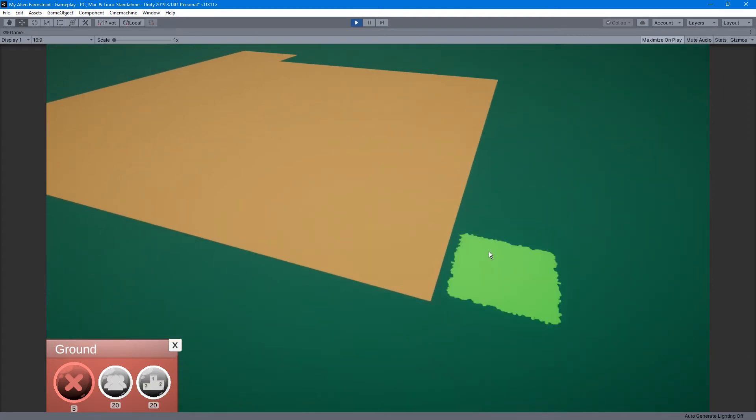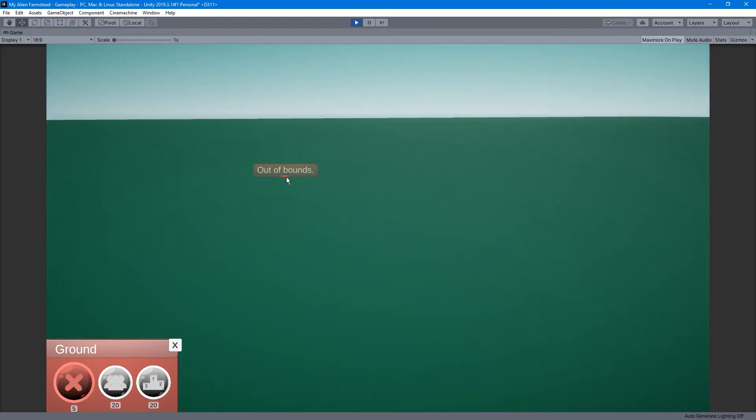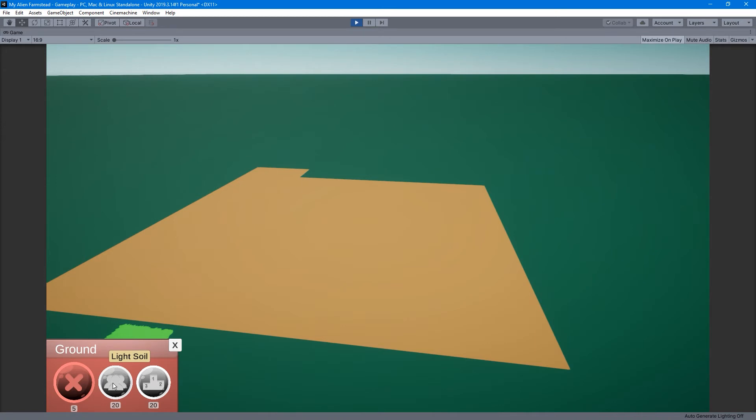You'll notice how your placement piece turns red when you go over ground that's already been placed. If you click, you get a little contextual message saying why you can't place something there. There's also an out-of-bounds message. When you go to place things like soil, you can't just place them over wild land — you have to place them on top of dirt that's already been flattened.